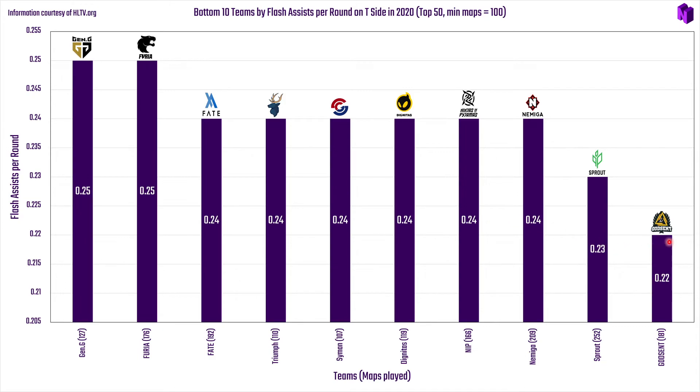In the T side bottom 10, Godsent are again at the very bottom across every category so far — worth noting this is actually the FunPlus Phoenix roster. Also present are Sprout, Amiga, NiP, Sinmara Gaming, Triumph, and gen.G — though gen.G are right on the border, at roughly the same level as several other teams outside the bottom 10.